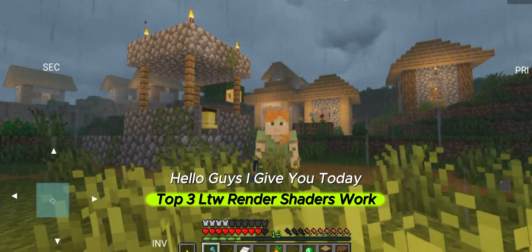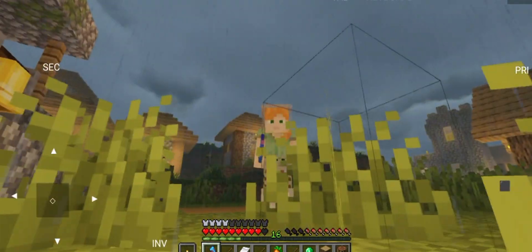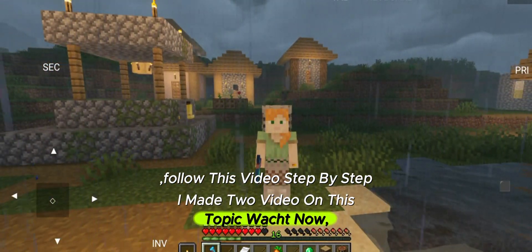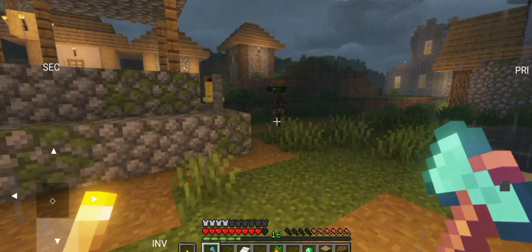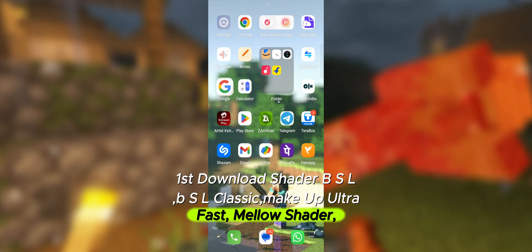Hello guys, I give you today top three low-end render shaders that work on any GPU. Follow this video step by step — I made two videos on this topic. Let's start the video. These three shader links are in the comments, check them out. First, download the shaders: BSL, BSL Classic, Makeup Ultra Fast, and Mellow Shader.